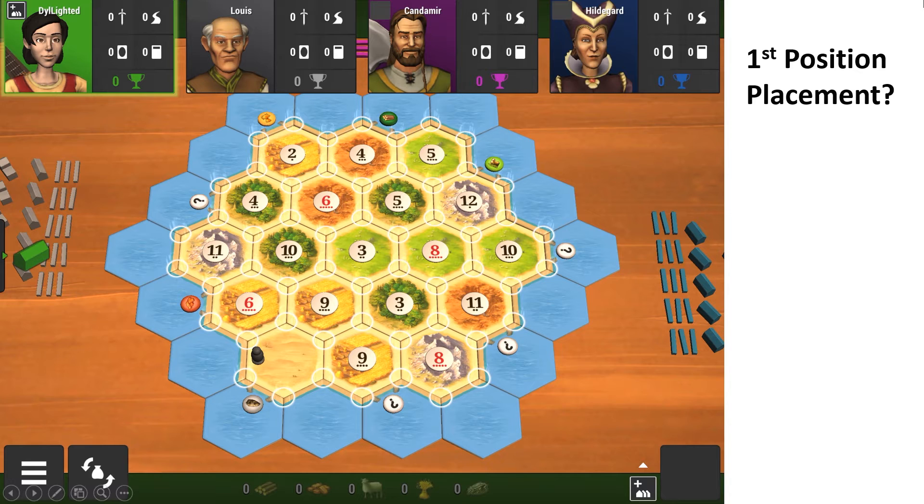Let's look at the board. If you were in the first position, where would you place? Go ahead and take the time to pause the video and figure it out. If you look at the board, you realize that there is clustered wheat, it is low ore, and there's only a single strong ore on this board.